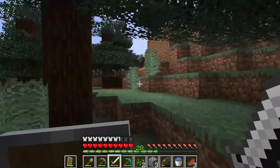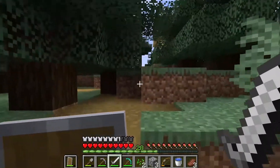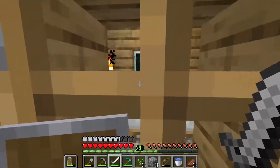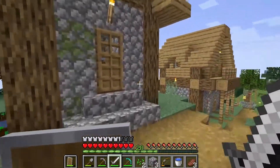Here we are — I'm just heading to the village now and I'm going to have a quick look around. Sometimes there might be a librarian with a lot of bookshelves. I'm going to see what goodies I can find as I haven't had a chance to come up here yet and see what there is to loot.